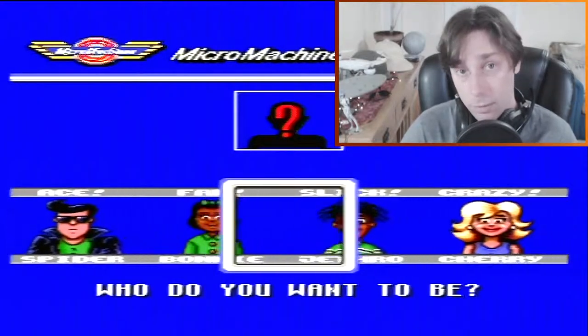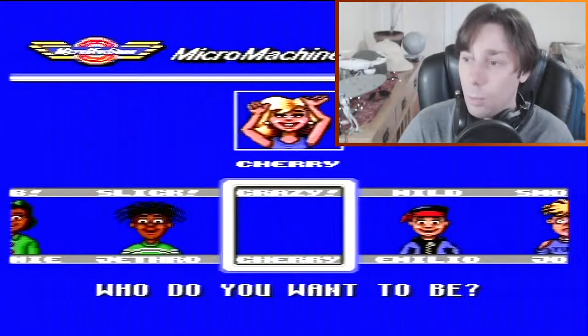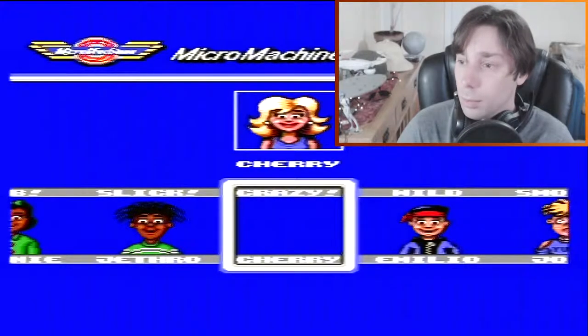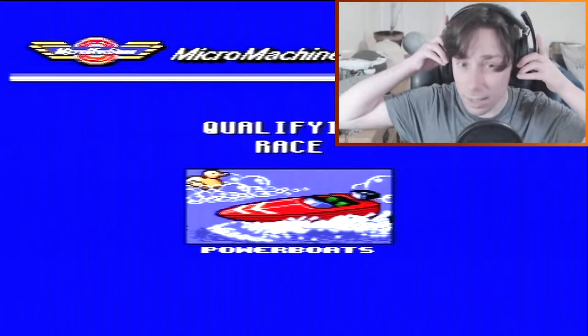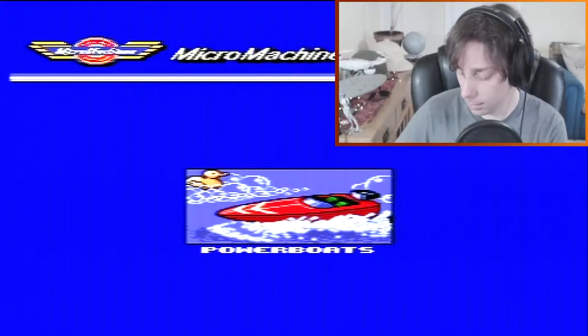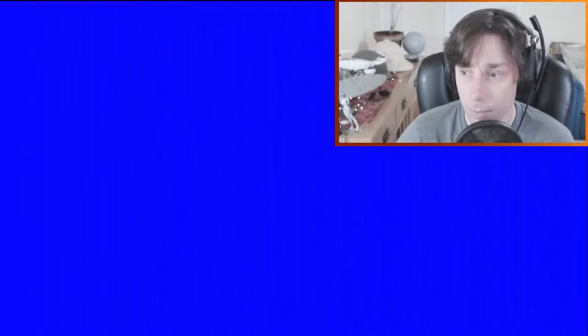We've got everyone here from the second game. We'll be Cherry — why not? This is the qualifying race, so we can't change anyone. Oh, it's turned down as far as it can go. Fine — we'll just hit qualifying race and go for it. B is our go button.